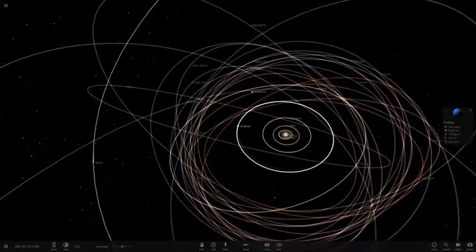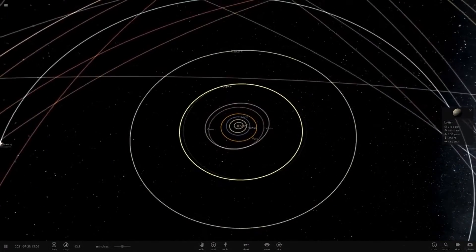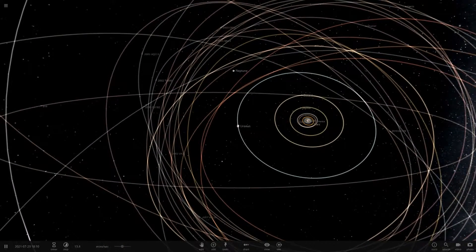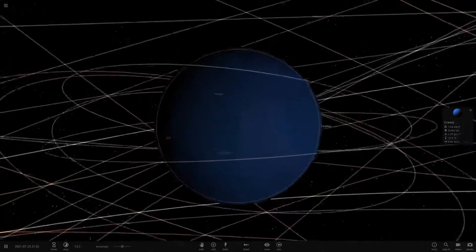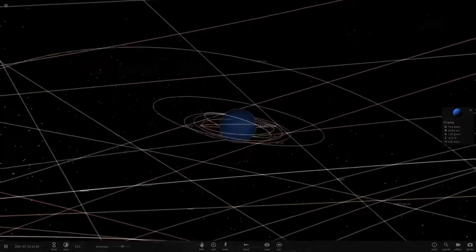Due to where Uranus and Neptune are in the solar system right now, they're sort of out of our reach. The way we visited the planets was by slingshotting off Jupiter to get to Saturn, but we can't slingshot off Saturn to get to Uranus because Uranus is in a different position now. In the 1970s when the Voyagers launched, all the planets were in a perfect line, but now Saturn and Uranus are too far apart. We can't visit these guys for a while sadly.